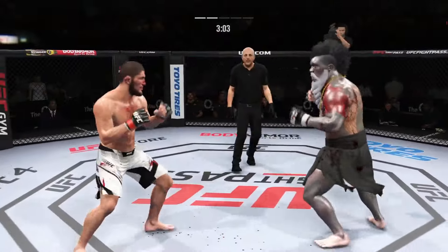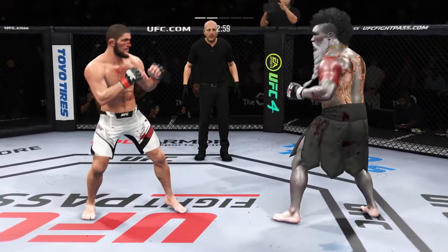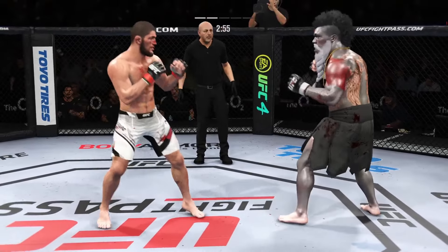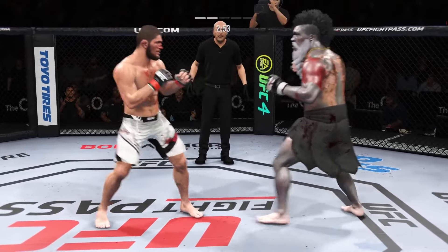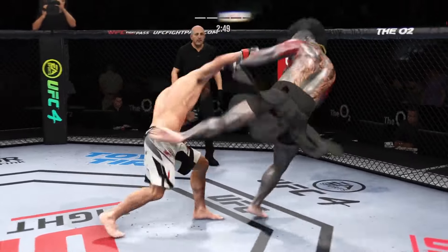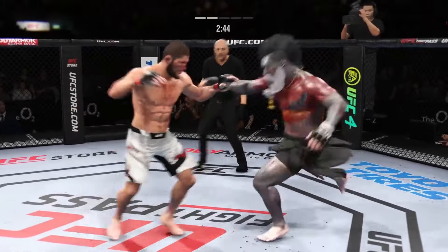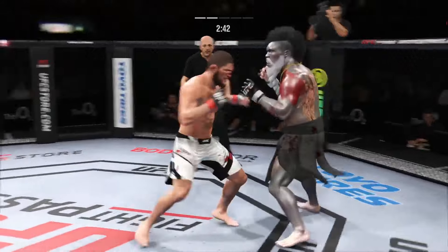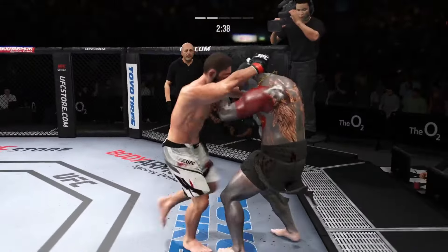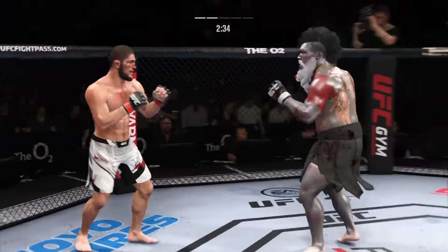Nice jab there. The jab was a lost art in mixed martial arts — guys have found it and they are fighting behind it real well. He's gotta be careful dipping his head when he's throwing that jab. Nice job to land the straight punch there — must be nice to have that kind of reach advantage. As he lands a high volume of strikes here in round two, definitely picking up the pace after round one. He got the message from the corner, and now he is taking control of this second round.